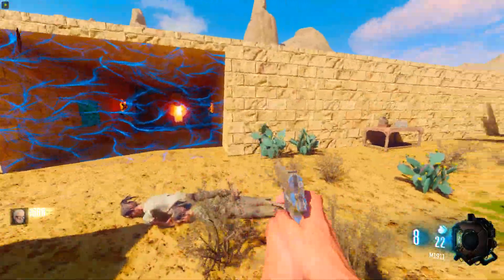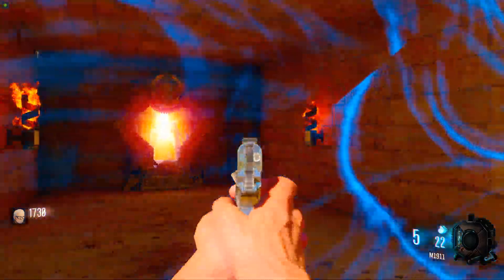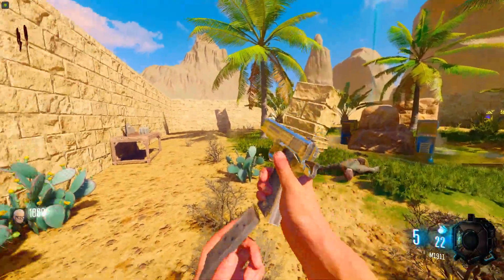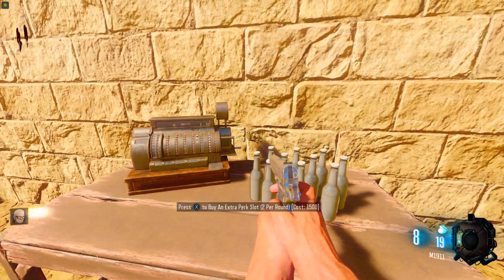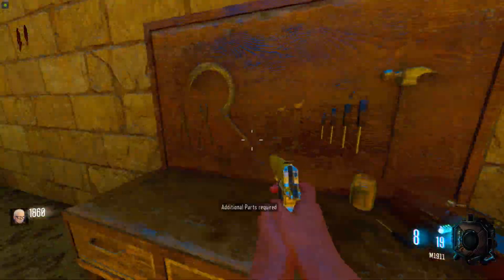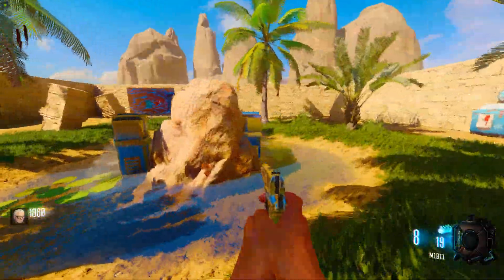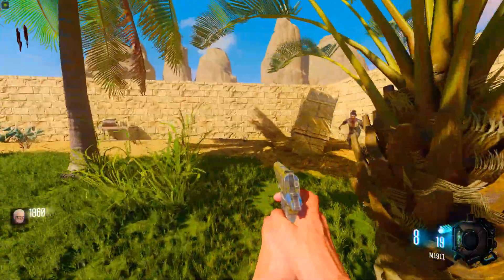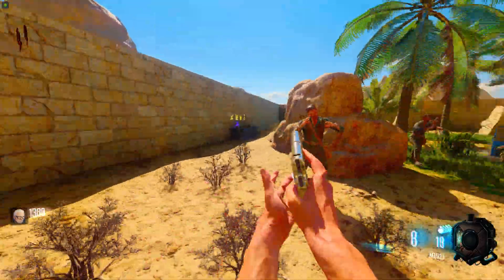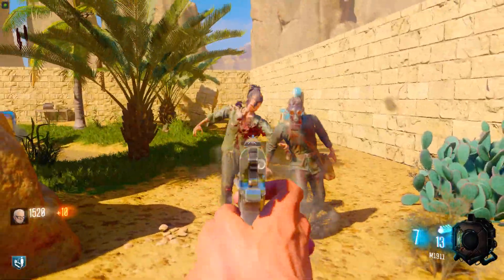Now we've got three more challenges to do. I have no idea what that little portal does - I think there's a pack-a-punch somewhere around here but all I know is we need to complete these four challenges which will open up this door. So this table - buy an extra perk slot, that's pretty sick so we can have more than four perks. This should be the shield thing where we can build it. There's a box in a corner, and of course quick revive - gonna buy that as well.